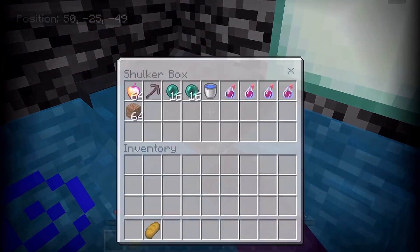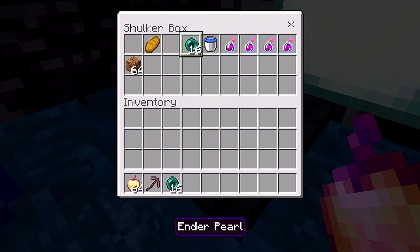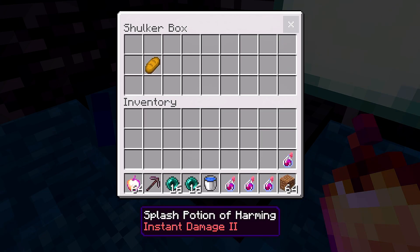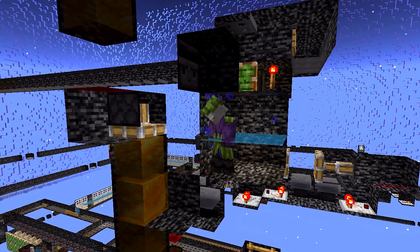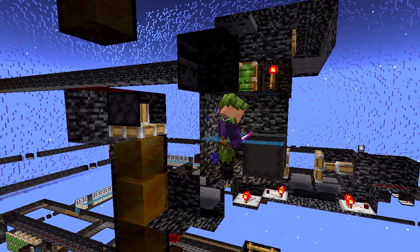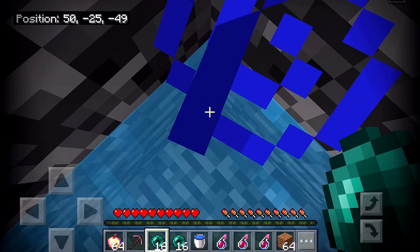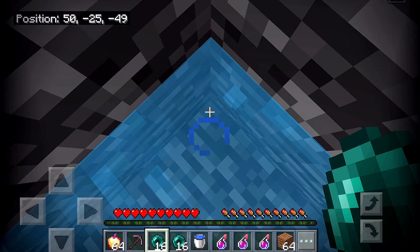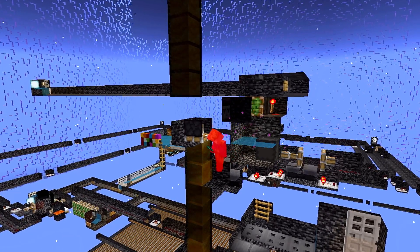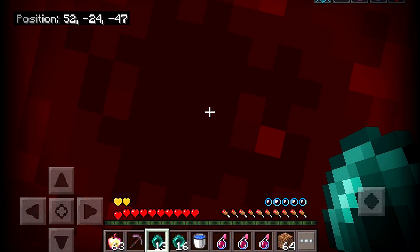The shulker box contains a stack of ender pearls, enchanted apples, harming potions, water, locks, and a pickaxe. When the guards go offline, I place the shulker and collect all my items. Then I pearl glitch into this corner of the cell, because over here there's a honeyblock redstone line which is supposed to trigger the suicide in the cell above, but ironically I'll be using it to escape.